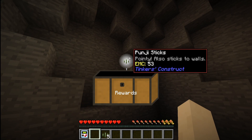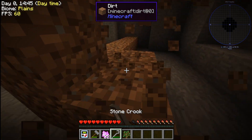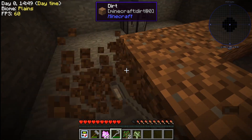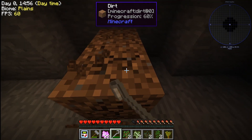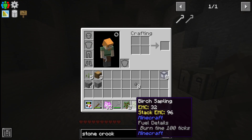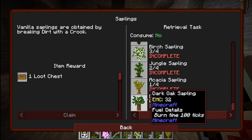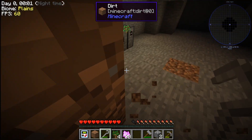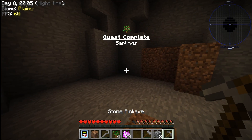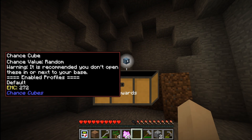I got punji sticks from that loot chest, which would come in handy later. Skipping ahead a bit on the tools — I got a crook and a hammer to break dirt and collect saplings as part of a quest. I needed four of each sapling, and the dark oak took so long that the timer hit zero on stream, but we finally got it and earned another loot chest.